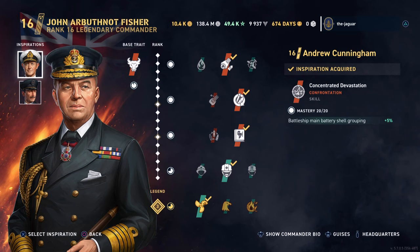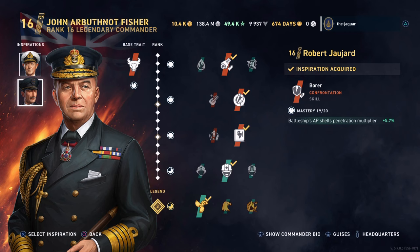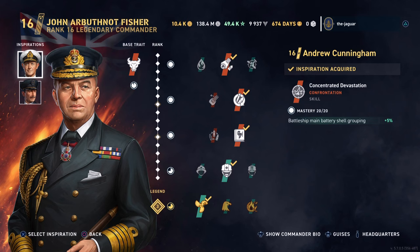For inspirations I went with Andrew Cunningham and Robert Jujard. Cunningham is for improved main battery shell grouping with Concentrated Devastation, and Robert Jujard improves the battleship's armor piercing shell penetration multiplier. This is to try to get some devastating results when I do get a hit. If anyone has better ideas for inspirations, let me know in the comments.